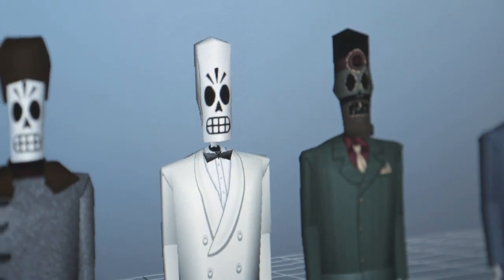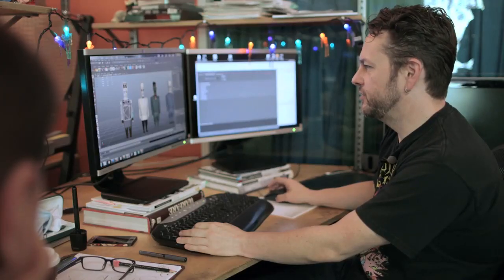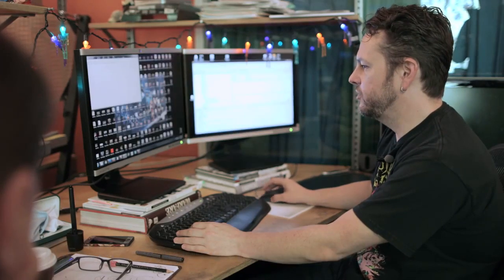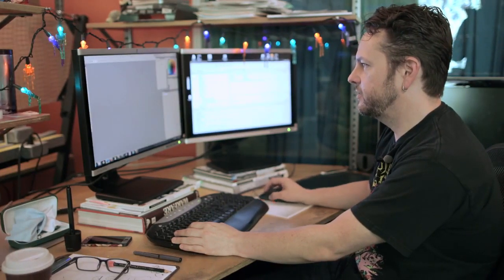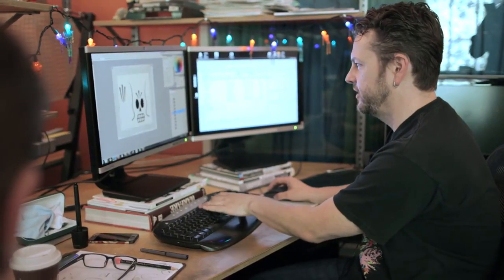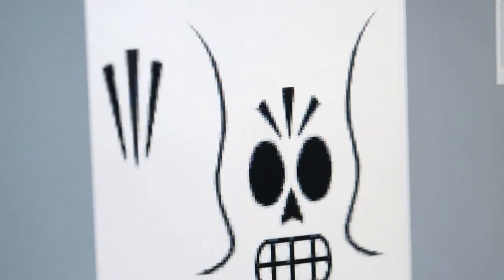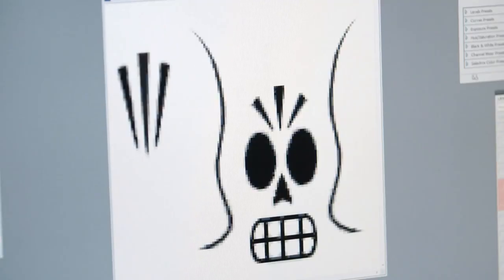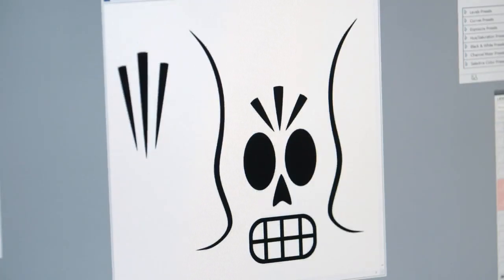This is Manny — these are the original meshes and the textures. One of the things we're doing is hoping to up-res all the textures. This is the original head. It was originally this big, and you can see how it doesn't look so great. I recreated it at 2048, so we'll just be able to replace that with this.